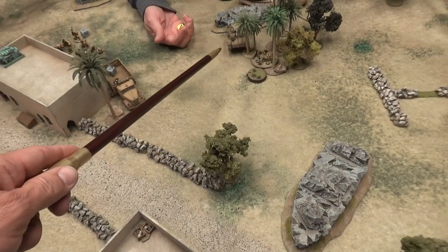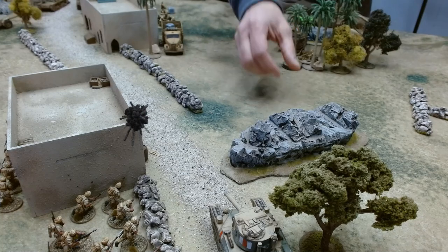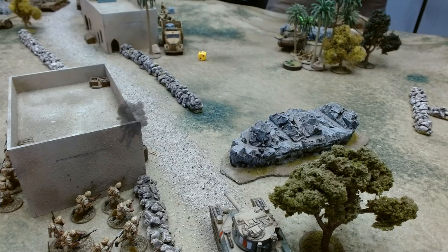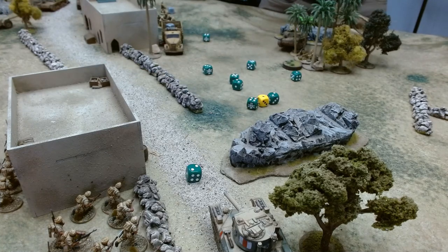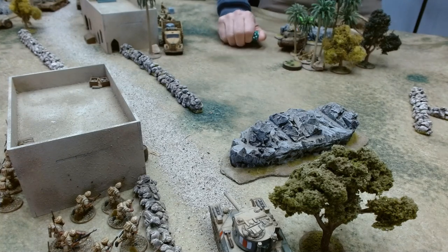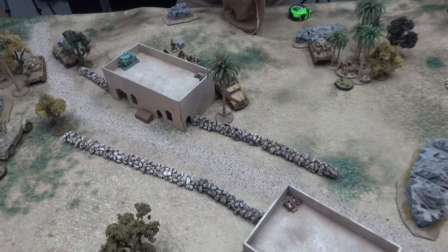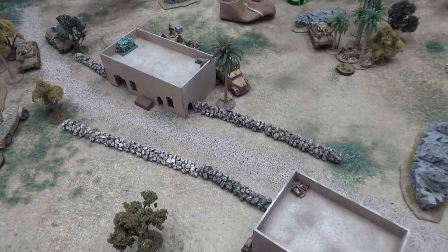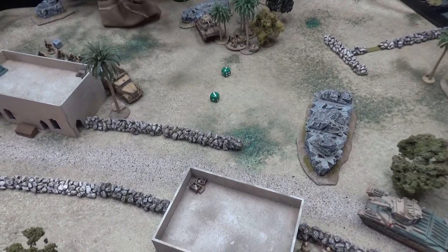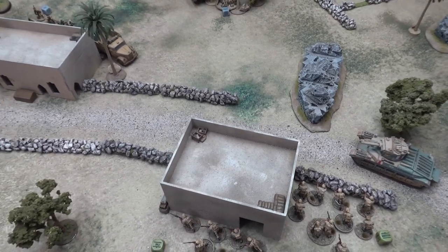Steve rotates his tank and puts everything into my squad — AT gun is a miss, moved hard cover. All the machine guns firing long range, moved, hard cover — needing sevens. One possible, nothing. That's good. Steve then passes an order with the Elefantino AT gun and puts it on ambush — good call, since the Matilda can come out and take a shot at it.